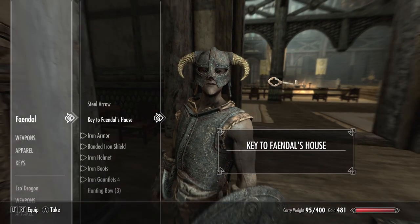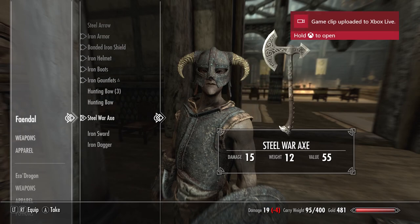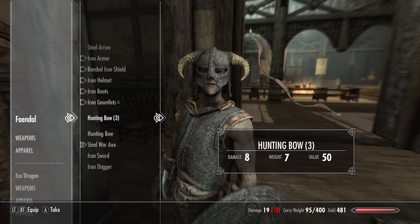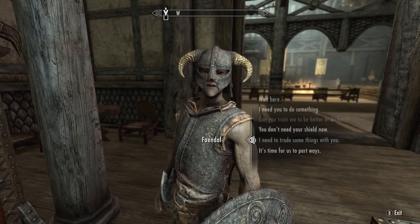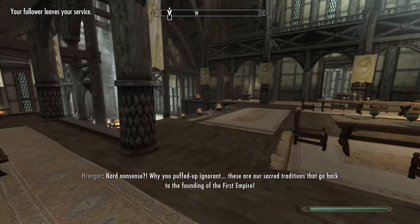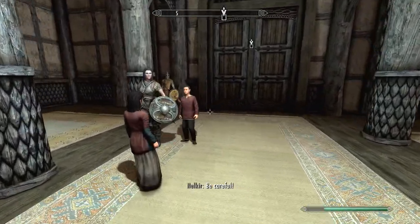Faendal, I don't really need your help anymore. What do you want me to carry? I can take his gauntlets now. Key to Faendal's house — yes, I haven't been there yet. Put on his gauntlets and then time for us to part ways, my man.